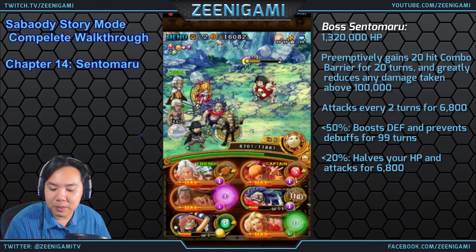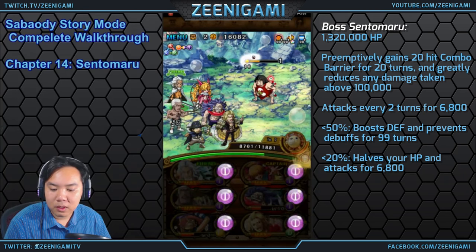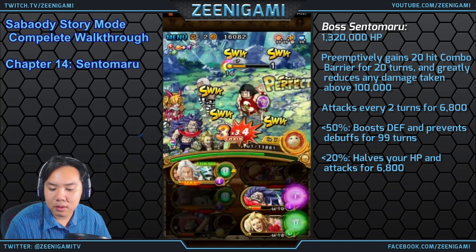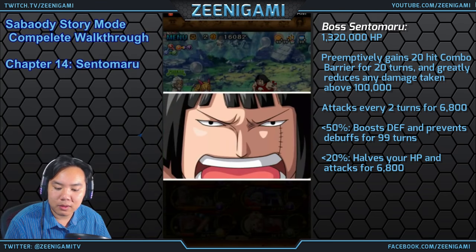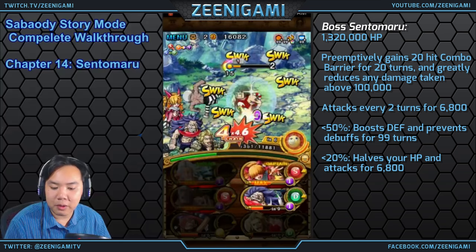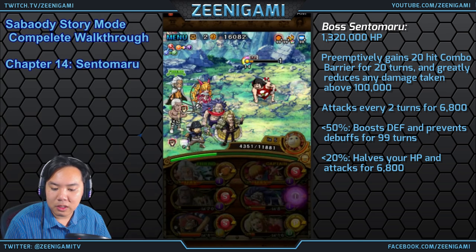There's a defense boost when he gets below 50% health. We'll use Duval here to reduce damage taken. Nightmare Luffy is not out yet on the global version — I was just giving an example. I think I can kill Sentomaru in two more turns. Half health — thanks.